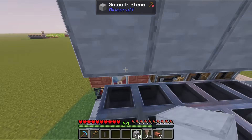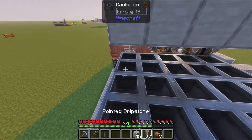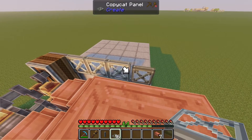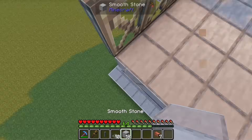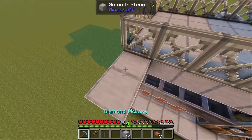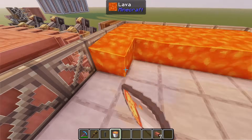Then we'll place 25 blocks here with a pointed dripstone below each. Then we'll place a copycat panel on each side to contain the lava that we'll put on this square, and then we'll fill in the entire area with lava.